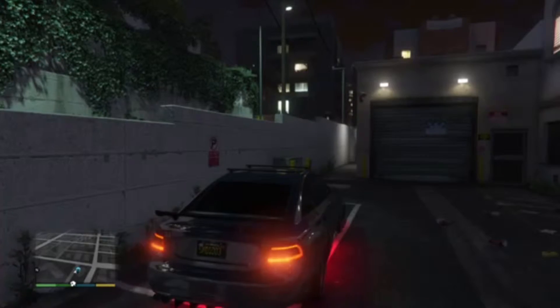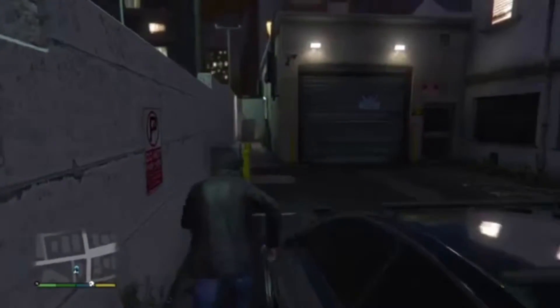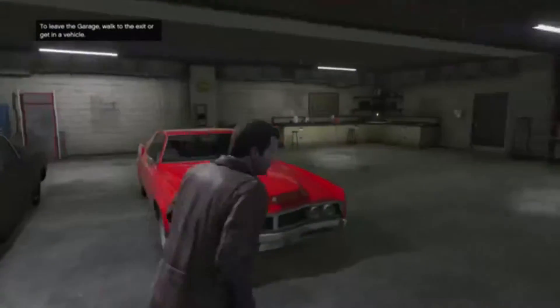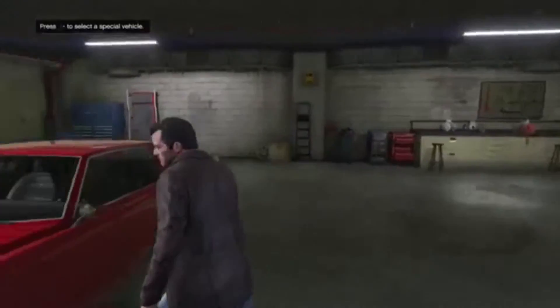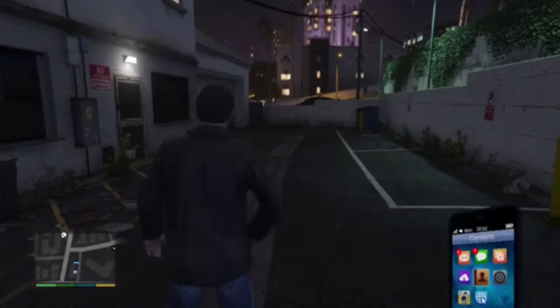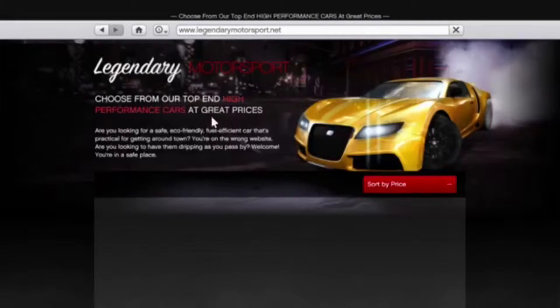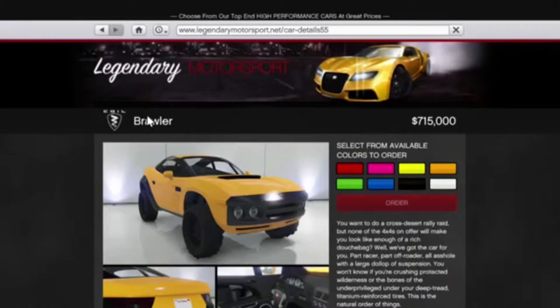What up guys, today the new car pack came out — the Igala, Ill something, part two. We're going to check out the new car. I forgot about it but I'll just buy it first. Let me buy the car and then we'll go upgrade it, then you can hear how the sound is and how everything works. So let's go buy the car — we're going to get the big car.